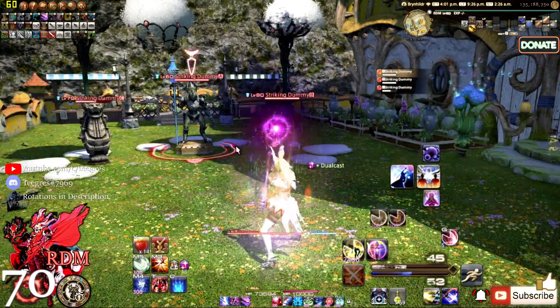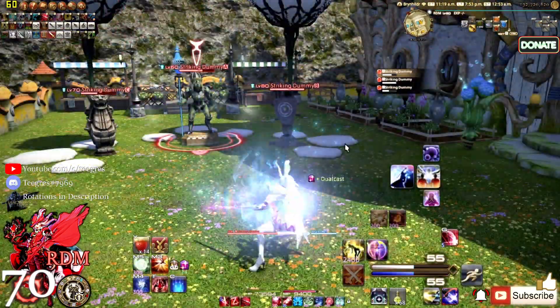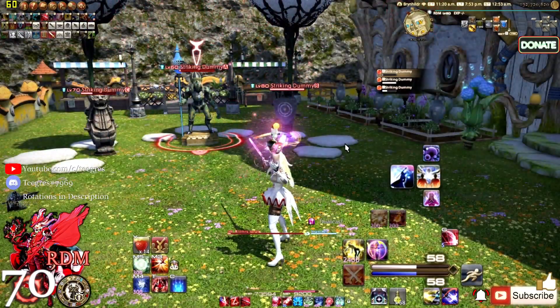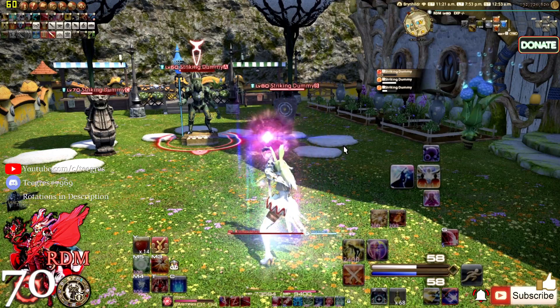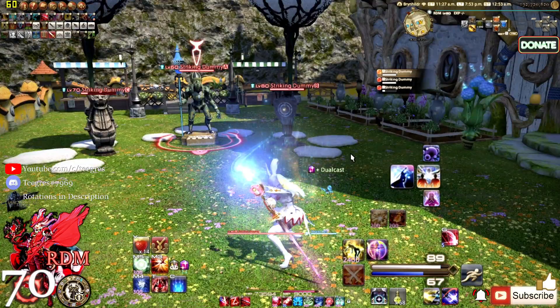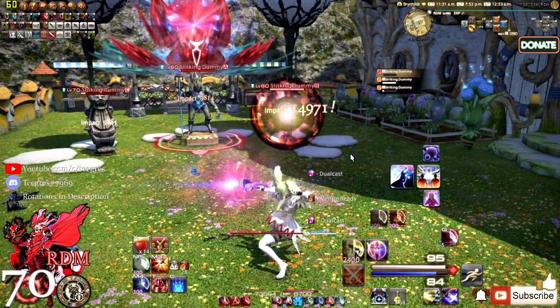At level 66 we get Impact, which deals magic damage with a potency of 222 to all enemies nearby. Its additional effect increases both black mana and white mana by 3. It has a very long cast bar, so try not to hard-cast this. It will essentially take over from Verthunder for two or more targets.